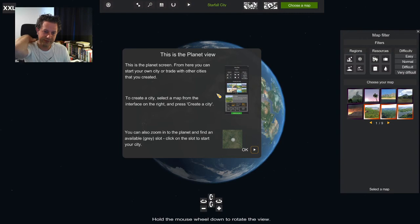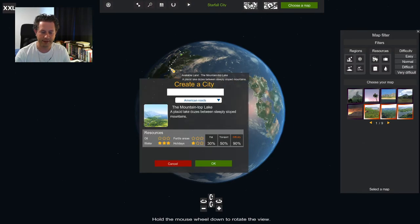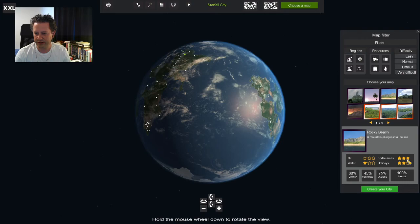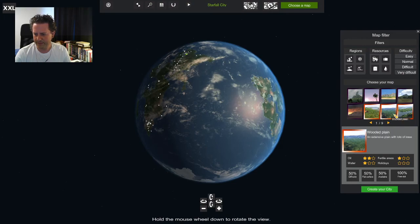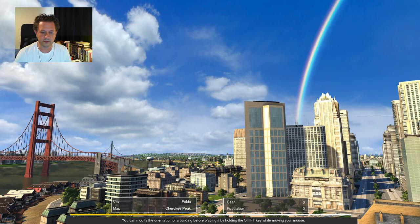I've got Starfall City here. What I'm going to do is start a new map. They've got like bonuses — bonus oil, fertile area. Let's find a good oily area. Cherokee Peak — yeah, I like Cherokee Peak. Let's create a city. I'm going to keep Starfall City so that we can do a trade with it if we need to. And then let's create Fabia. Fantastic.